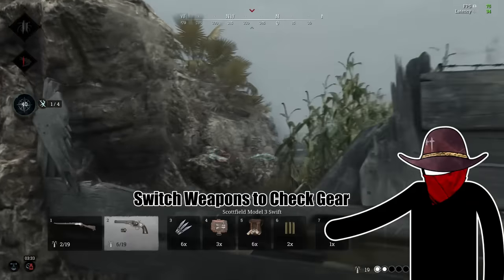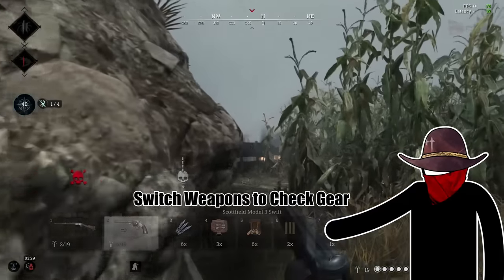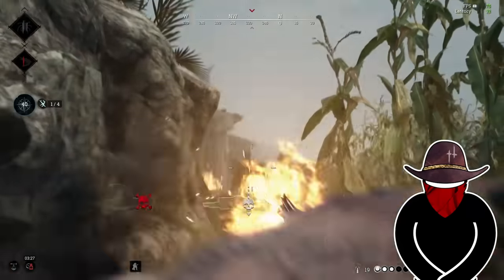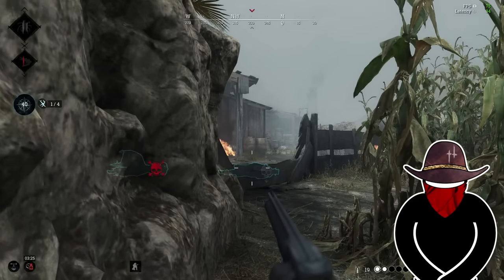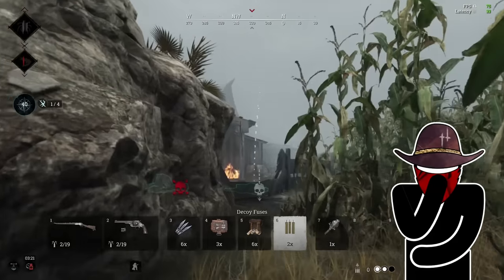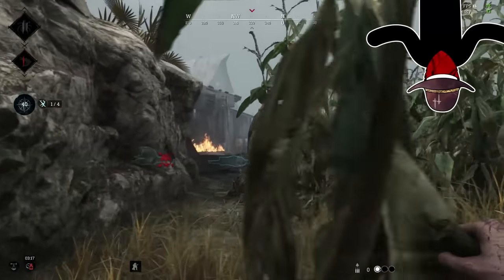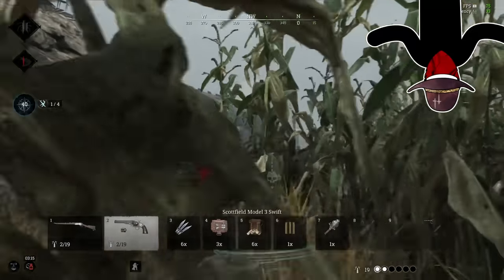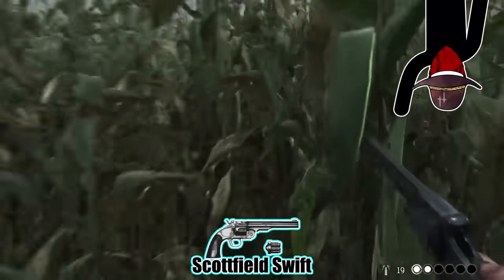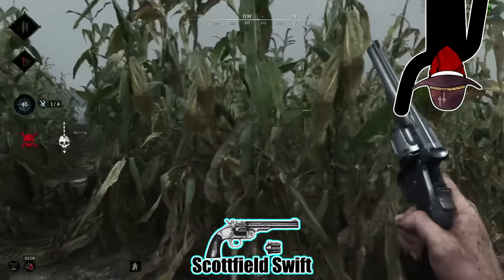To keep your loadout top of mind, get in the habit of switching between weapons frequently, especially before you enter a fight, and confirm what variants and weapons you have. That quick refresher is going to inform how you want to approach the fight. I know I missed many opportunities because I simply forgot that I had a talon on my rifle. Likewise, it's a sad thing when you forget that you have a swift.